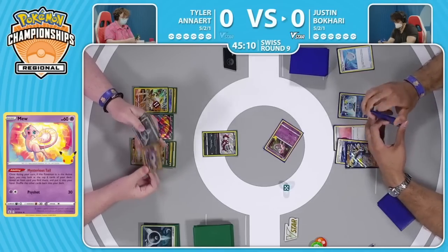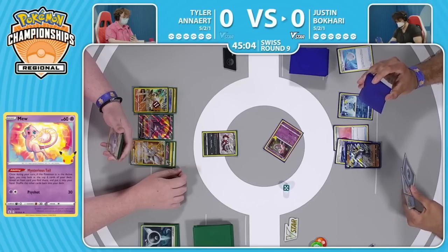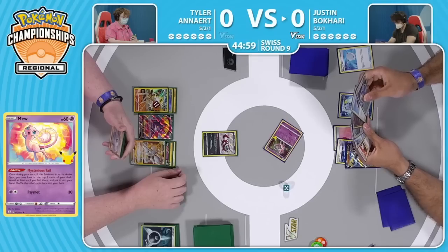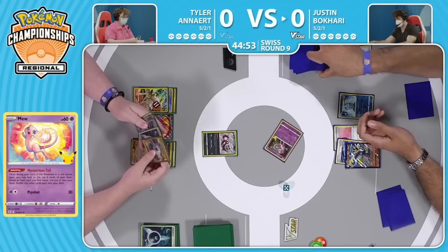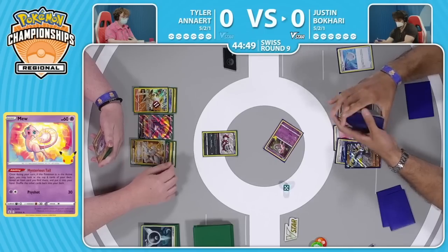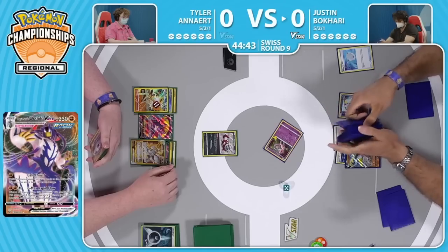There is an Evolution Incense that could potentially grab the Urshifu VMAX. Already committed the Air Balloon, so even if there's no Dunsparce in play, this Urshifu will not be dealing enough to get knocked out in one hit onto this Arceus V-Star. Justin could try to set up for a G-Max Rapid Flow on the next turn — has the Evolution Incense to get the Urshifu VMAX, has the energy in hand, just needs this Mew to get out of the active spot.